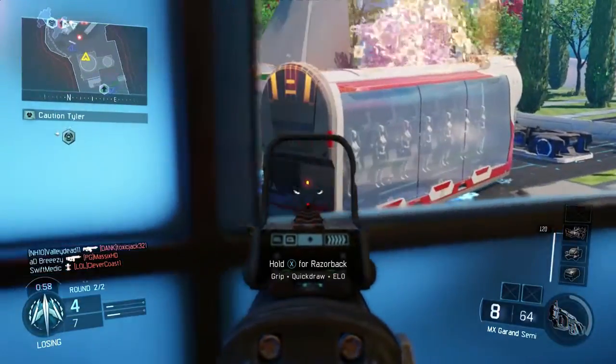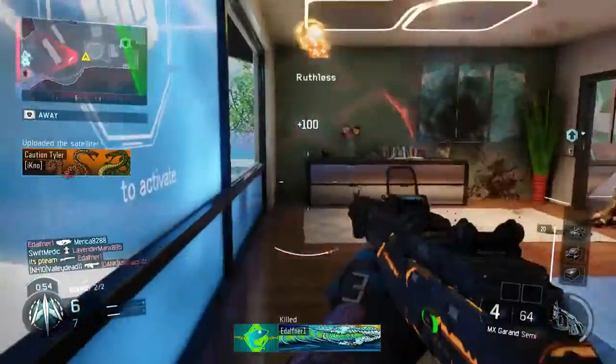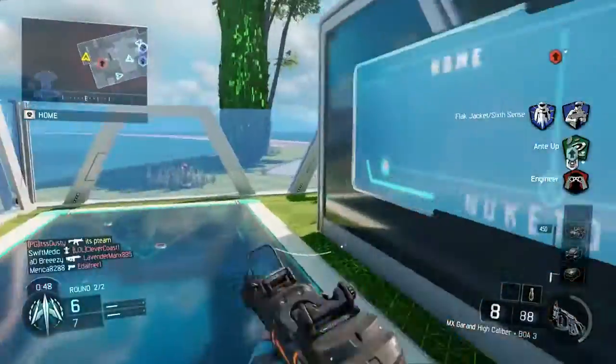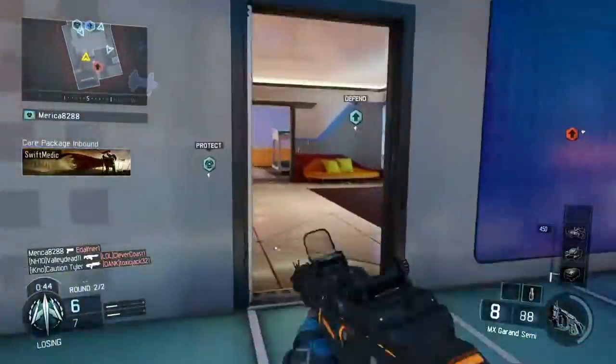I'm playing cautiously trying to earn my second mothership with just 120 points to go. There are grenades being thrown at me, and now I'm only 20 points away — and that is how you die 20 points from a second mothership in a game.